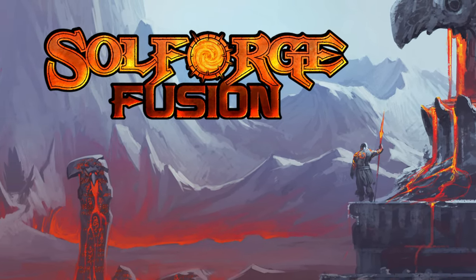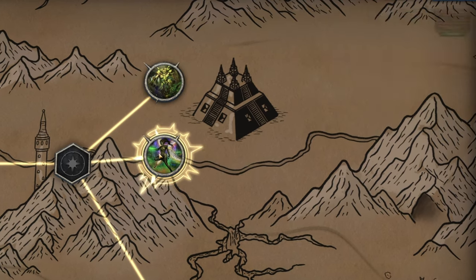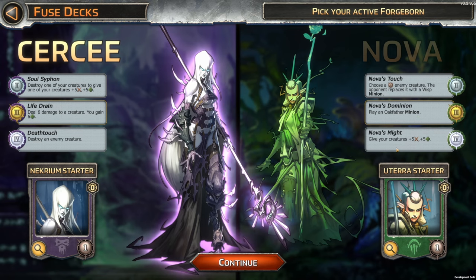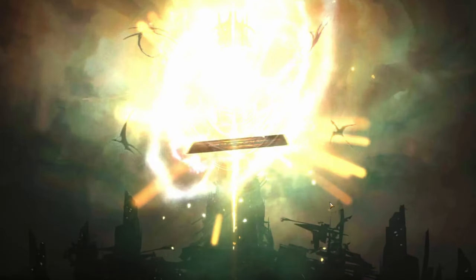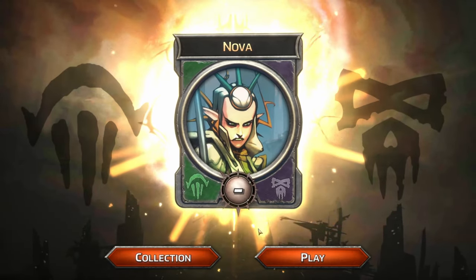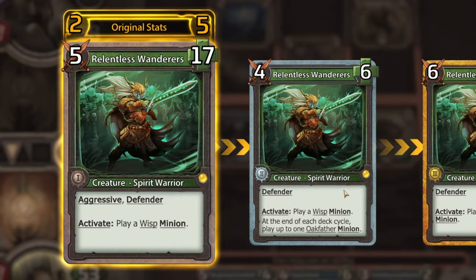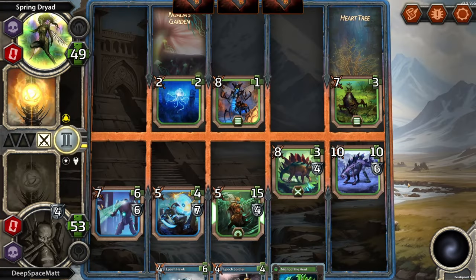Welcome one and all to SoulForge Fusion. My name is DeepSpaceMatt, and today I'm traveling across the fantasy world of Solus. With four different factions, I'll choose two of them to combine and create my own deck, taking the newly forged army and its leader into battle. My cards aren't static, as they'll become more powerful and even change their abilities every time I play them. Can I find the right synergies for victory?